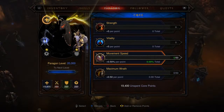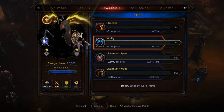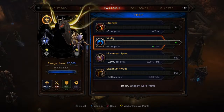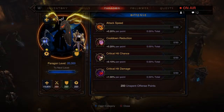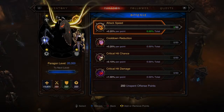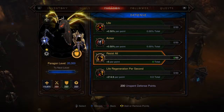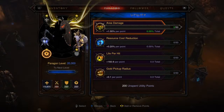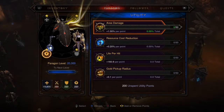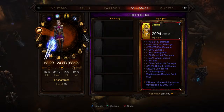Touching on Paragon — everything into Vitality, as I say in every video. For the Offensive skill tree I'd say cooldown reduction and attack speed. For the Defensive skill tree you want a little into Resist All and a little into Life. For the Utility skill tree you'll probably want to cap Area Damage and Gold Pickup Radius — try to get that to 80 yards.